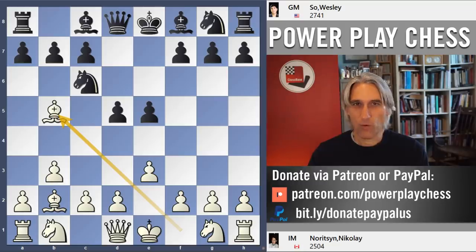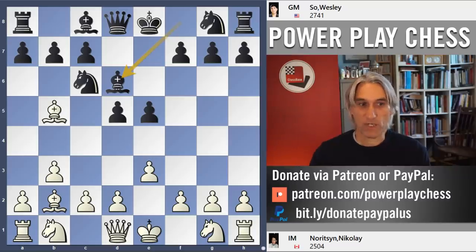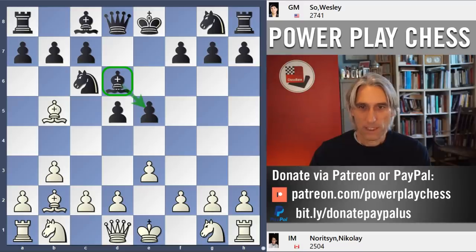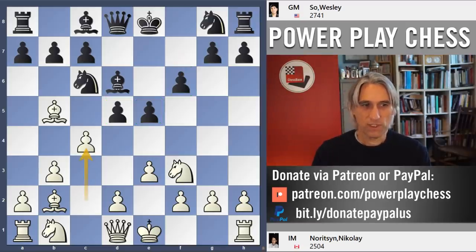You can see that white is sniping from the side, so now, because the knight is pinned, Bishop takes pawn is threatened. Wesley plays the bishop out to a good square, d6, protecting that pawn. Knight f3 puts a little bit more pressure here, so Wesley defends the centre, still maintaining that strong centre. White hits out again with c4.